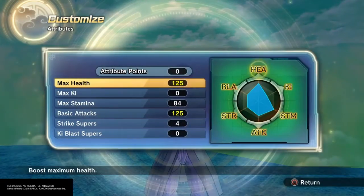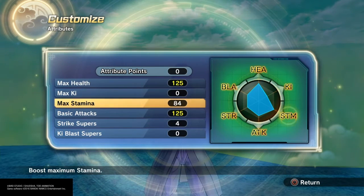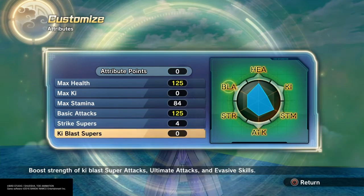First we have 125 points of max health, 0 in max ki, 84 points of max stamina, 125 points in basic attacks, 4 points in strike supers, and 0 points in ki blast supers.